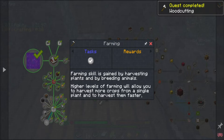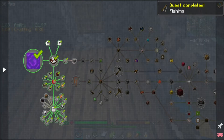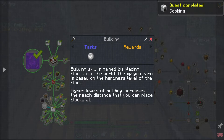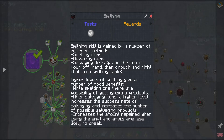Woodcutting lets you cut trees faster with the possibility of dropping extra wood blocks. Farming will allow you to harvest more crops from a single plant and harvest them faster. Fishing allows you to catch special items - higher levels increase the probability of catching better items with better enchants. Cooking: higher levels of cooking allow the possibility of extra foods - make one hot dog, you can make two. Building skill: higher levels increase the reach at which you can place blocks.